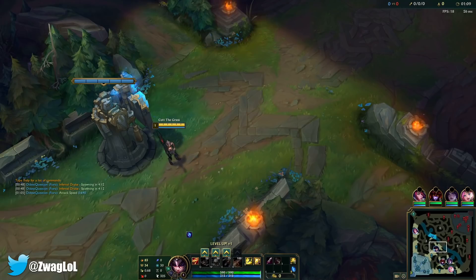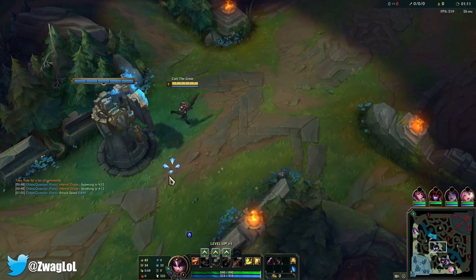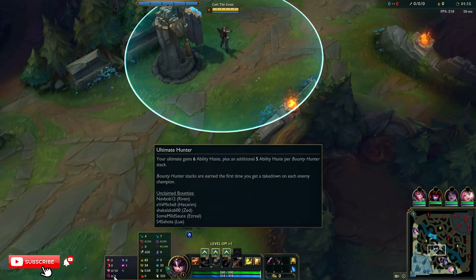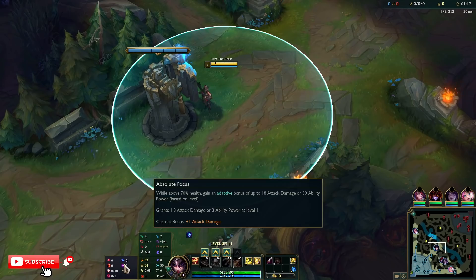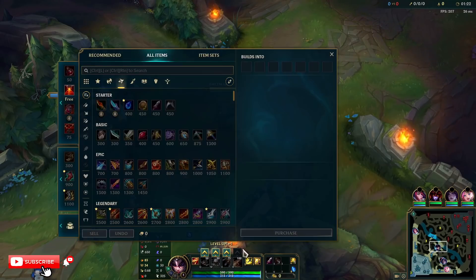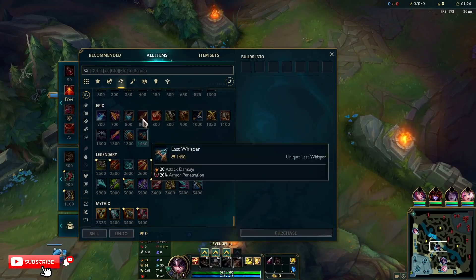Alright everybody, welcome back to another video. We are playing some Caitlyn in the mid lane and we have Predator, Sudden Impact, Eyeball Collection, Ultimate Hunter, Mana Flow Band, and Absolute Focus. We're going to be going Sniper Cait with Lethality and try and do as much damage as I can with my ult.